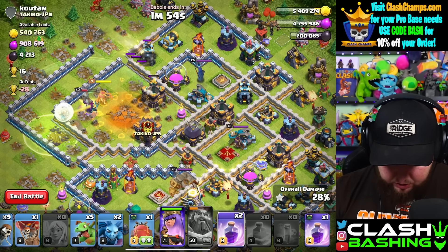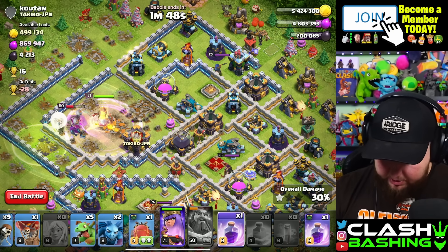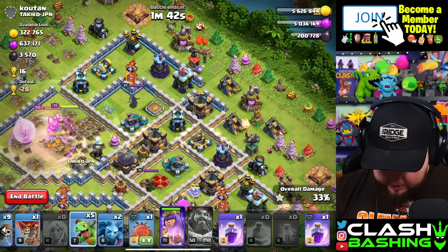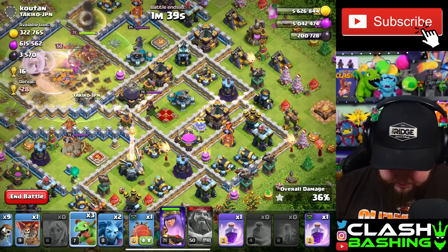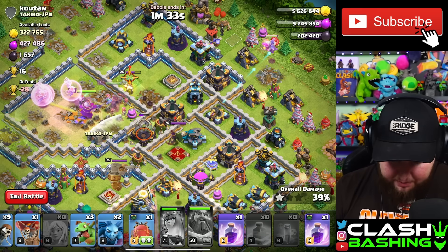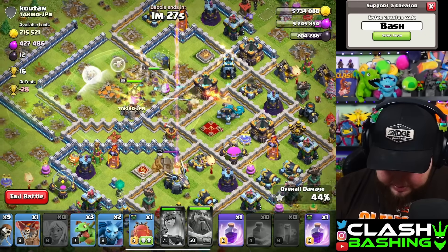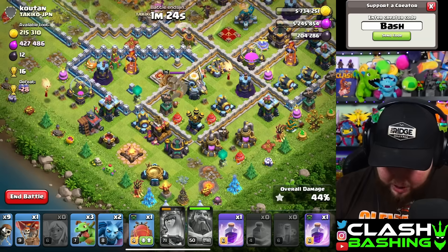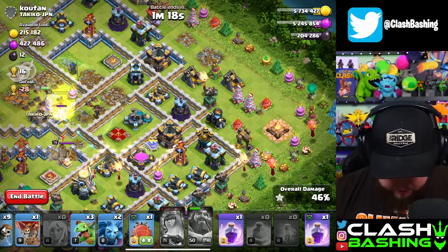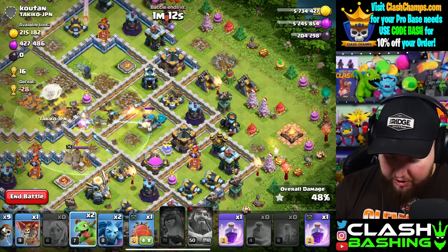Now we just let the queen work through here — she should be able to get to that dark elixir storage. We're cooking! The queen will get over here and grab all of this dark elixir and we're gonna be gravy. We get all the dark elixir... wait, how do we have 12 left? Oh, over here — okay, most of it was over there. Our queen did go down but we do have hero second life.